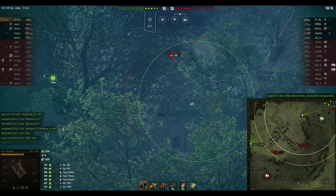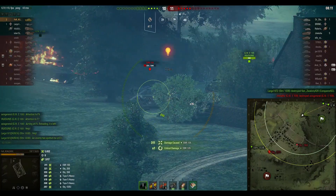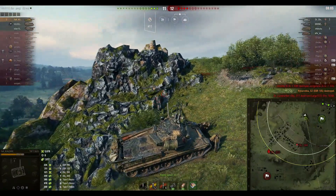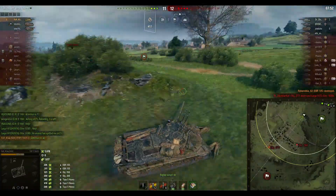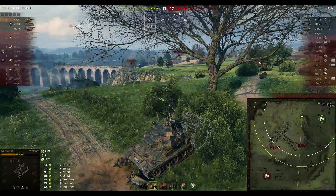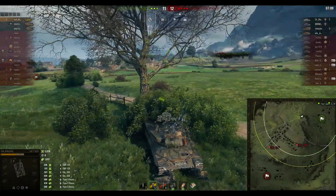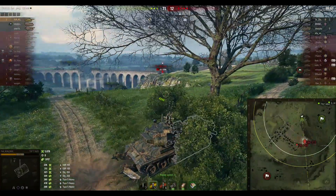The arty shoots the 268 blind, we spot the EBR, and I focus on the EBR — this is a crucial aim. I know we have to kill the EBR before all the arties die. I hit one shot, wait, and click auto-aim. Many of you might think that's poor aiming, but the TVP has excellent shell velocity and when the EBR turns for a split second it becomes a linear target, so I time it perfectly. That was crucial — we're at 6k damage and 2k spotting.